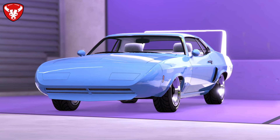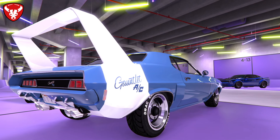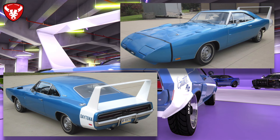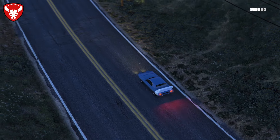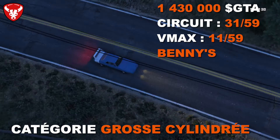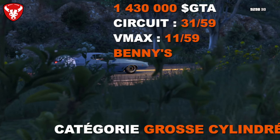En amenant la Gauntlet classique chez Bénis, elle devient la Gauntlet classique custom. L'avant s'inspire de la Dodge Charger Daytona de la fin des années 60, avec son grand aileron et son avant profilé — typique de la Charger Daytona. L'amélioration coûte 815 000 dollars, pour un total de 1 430 000 dollars. Les performances s'améliorent : 31ème sur 59 sur circuit et 11ème sur 59 en VMAX — une très grosse VMAX.